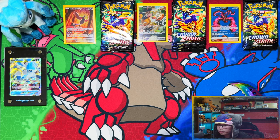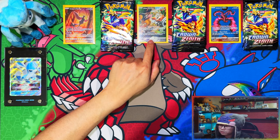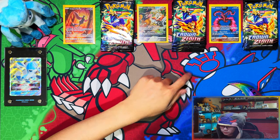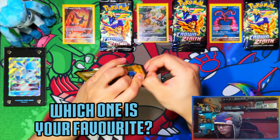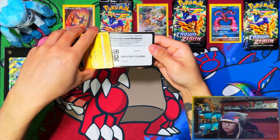My favorite out of the promos - I think it has to be the Galarian Moltres. Moltres is my favorite legendary bird anyway. But the Articuno is actually quite nice. I definitely don't prefer the Zapdos - that's my least favorite. Between Moltres and Articuno it's close, but I'll go with Moltres. Let's start with Articuno - let me know in the comments which one's your favorite legendary bird, or the Galarian form.